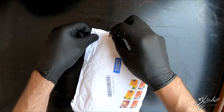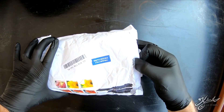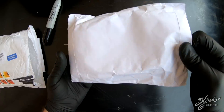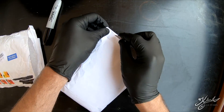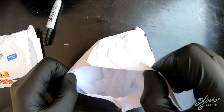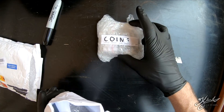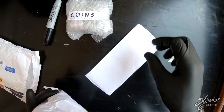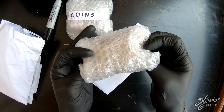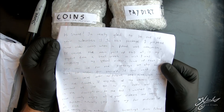There's another sneaky address that tried to make its way into the video. Double package — let's cut this one open. Hopefully dirt doesn't come pouring out. Coins — these are older coins, cool! A little letter, the pay dirt, and he even sent a little vial. Awesome! Let's take a look at the letter first.